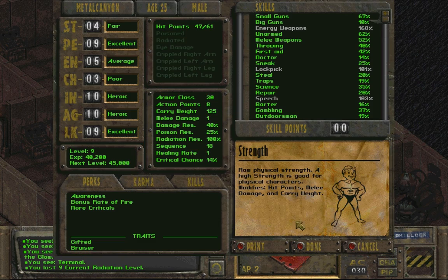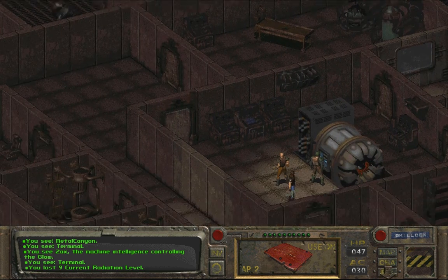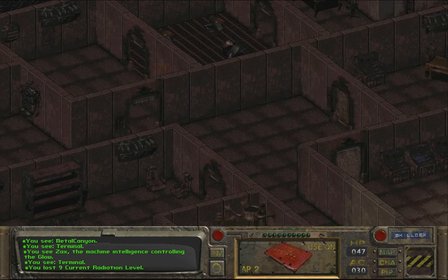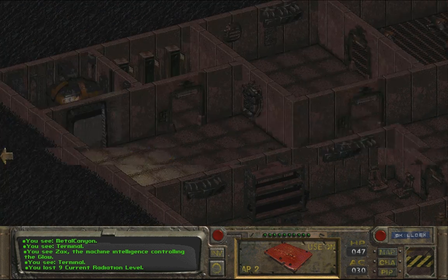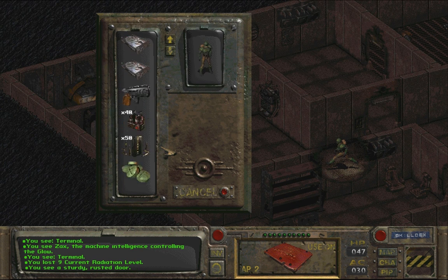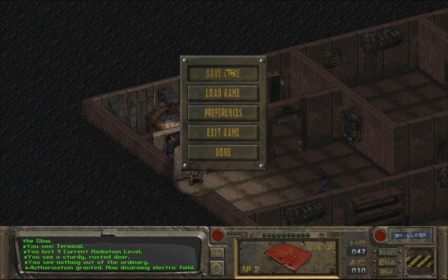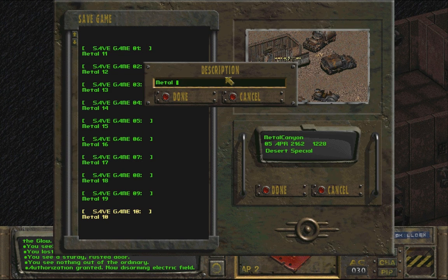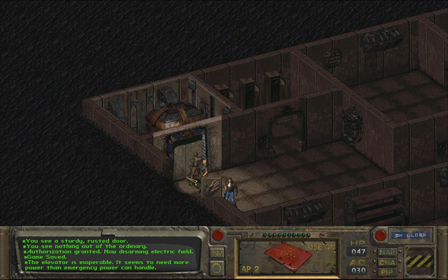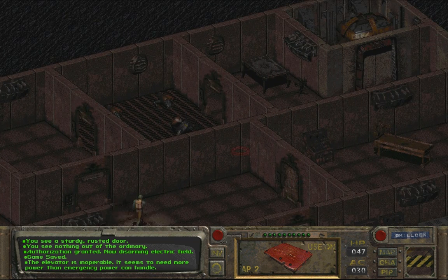Radiation resistance still at 100. That was a very interesting talk — it doesn't really help me in any way. Let's go to level 5, where I'm probably going to die. Let's use the blue keycard — and probably save first. Electric field disabled.